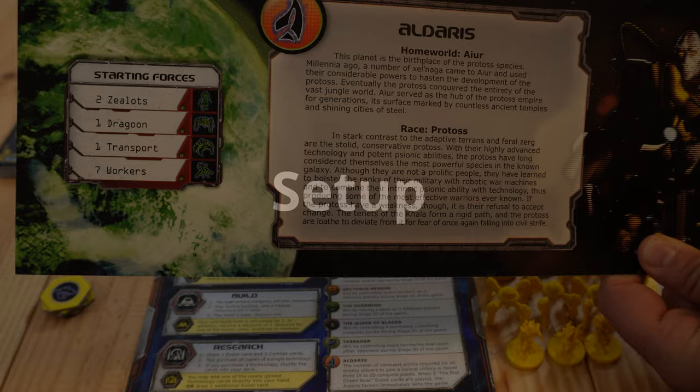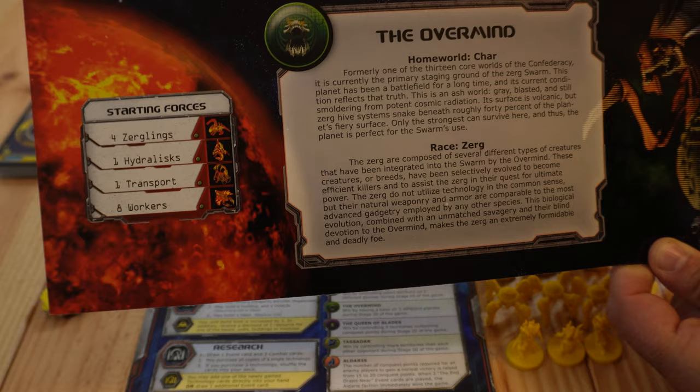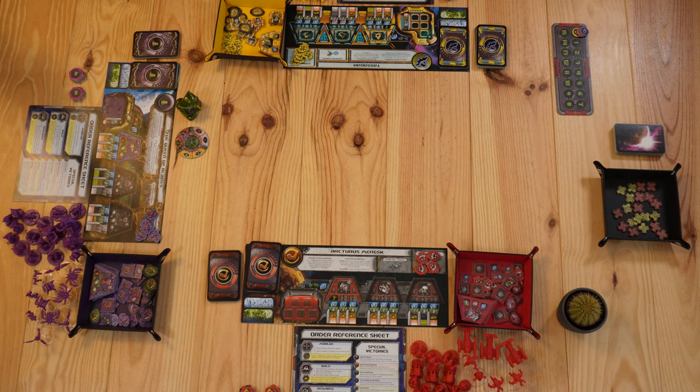The first thing we'll need to do is that each player will choose one of the six different factions in this game. We have two different factions for each one of the three races. This is going to be a three-player game where the first player, Mr. Cactus, is playing one of the Terran factions in red. Mr. Schwet will play the Zerg in purple, and we have me playing as Tassadar, the Protoss yellow player.